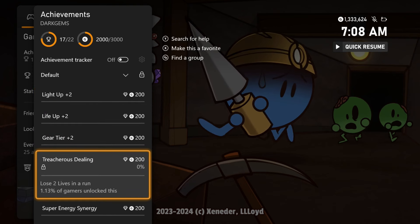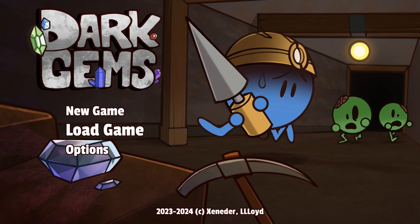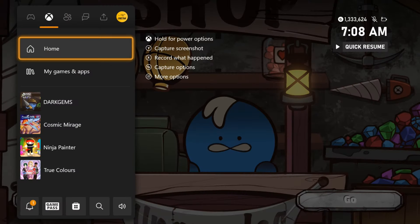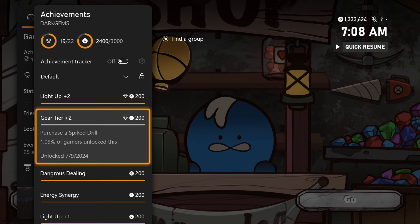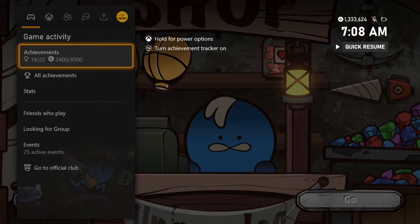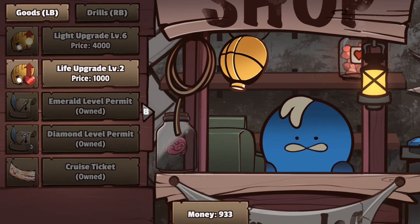They added five new easy achievements, and to unlock them all you just have to upgrade your light and health to level three, purchase the spiked drill, lose two lives in a run, and collect two of the energy orbs. Some of the achievements may auto-pop for you if you've already met the requirements. So we just need to get some money, die a couple times, and collect some energy orbs.